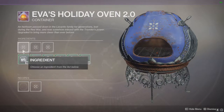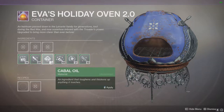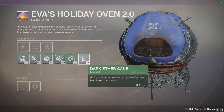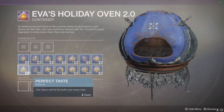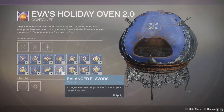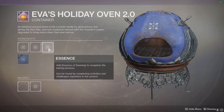The Dawning is a returning event happening right now in Destiny 2. For those of us that want all of the amazing goodness it has to offer, we have to don our aprons and bake a lot. With many bakes comes many, many hours of grinding. Or does it? In this video, I'm going to explain the fastest and most efficient method to grinding out those essences so you can get to your loot or grind those double XP bounties out with ease.